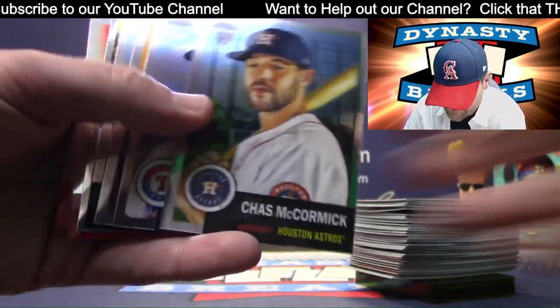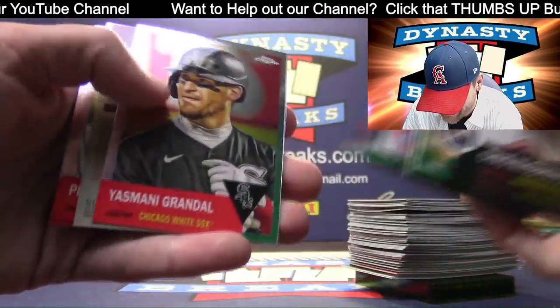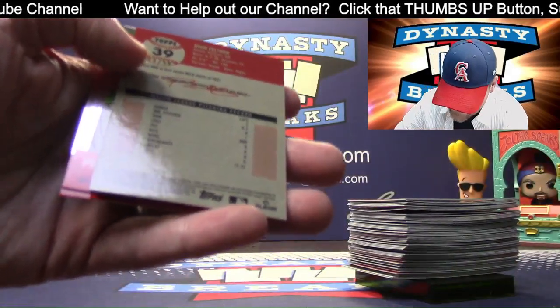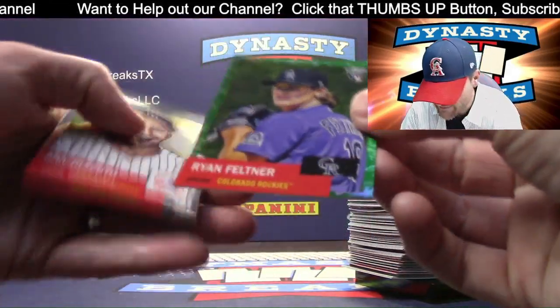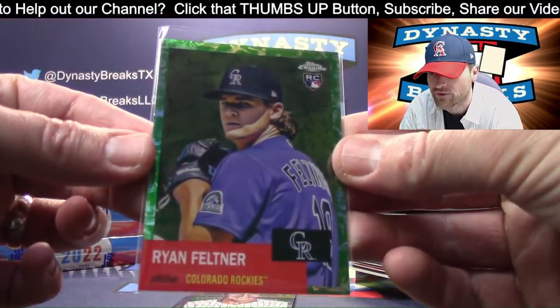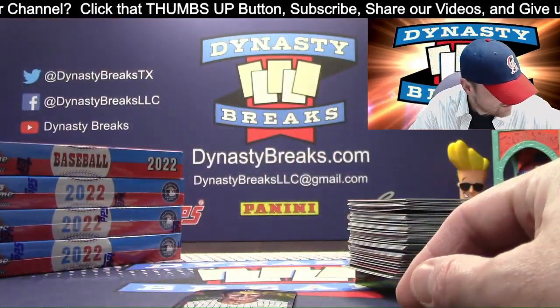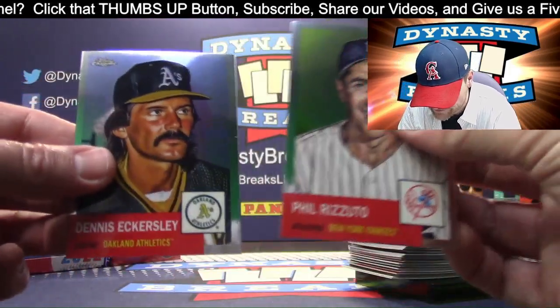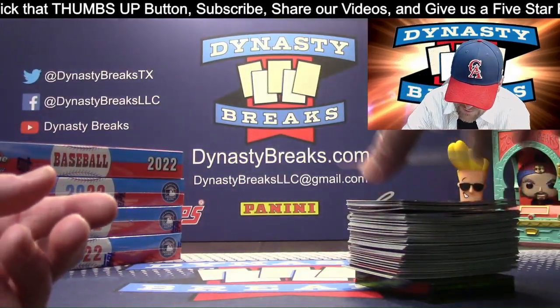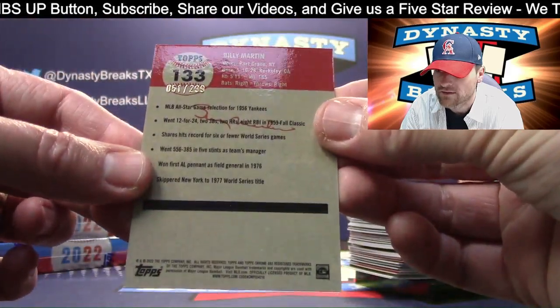Bryson Stott. We have a green Ryan Feltner for the Rockies — Colorado — with the parallels, pretty low numbered. We've got Billy Martin. Billy Martin, Aqua Lava to $299. Yankees.